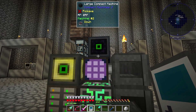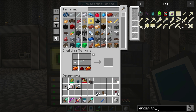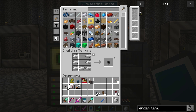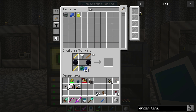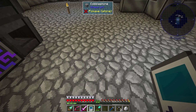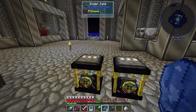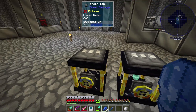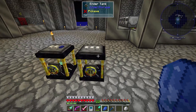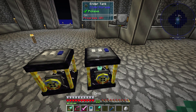We're going to make ourselves an ender tank. These are basically linked tanks - if I put a liquid in this one, it's also going to appear in the other one because they're on the same channel. The channel means they're the same color on top - these little dots - and you can change them. If I match the colors and put liquid in one, it appears in the other. You'll kind of see that here in a couple seconds.